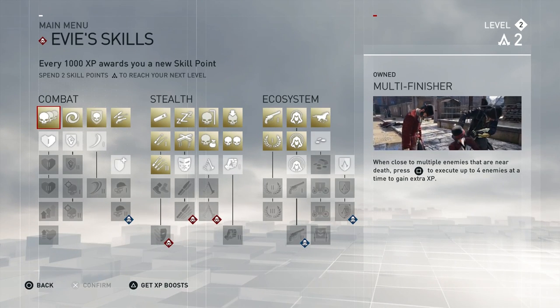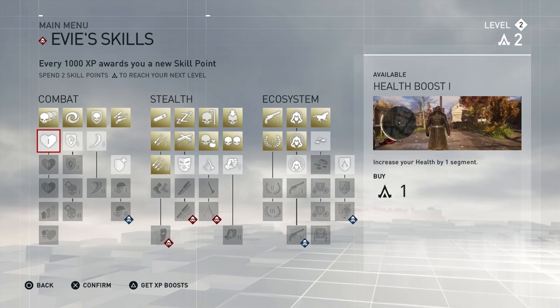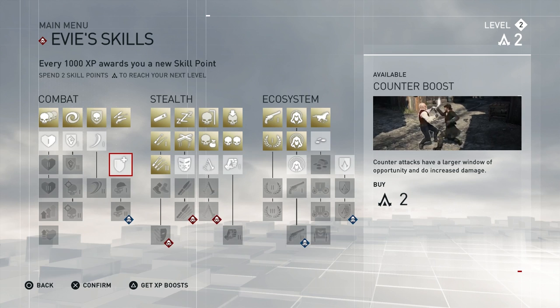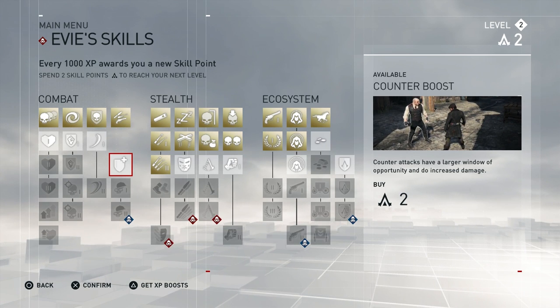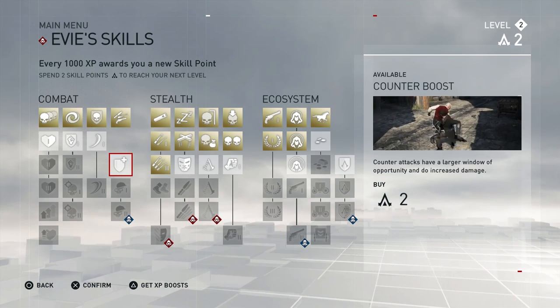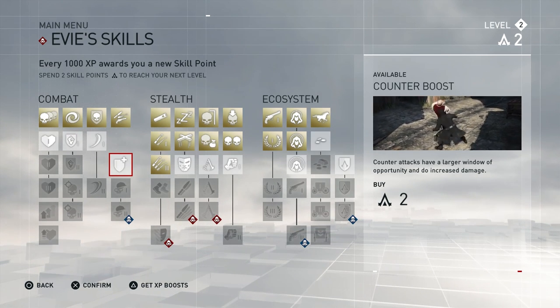Welcome back everyone to Assassin's Creed Syndicate, starting off in the skill screen, which is something we've never done, but we do have two points, so I figured it'd be fun to spend them right from the start and then employ that skill in today's episode. Thank you so much for all your support — I appreciate every like, comment, and eyeball that watches this. If you have two eyeballs, you're still amazing, and I love you no matter what.